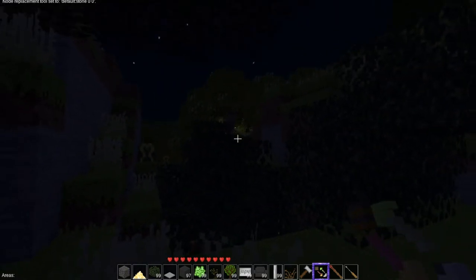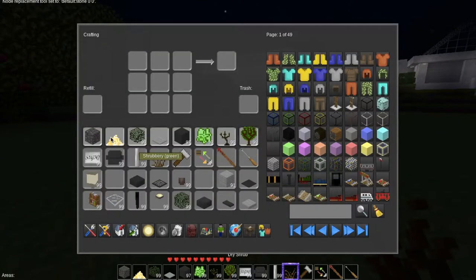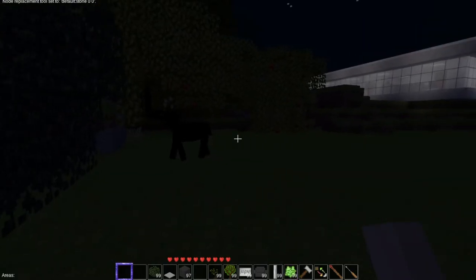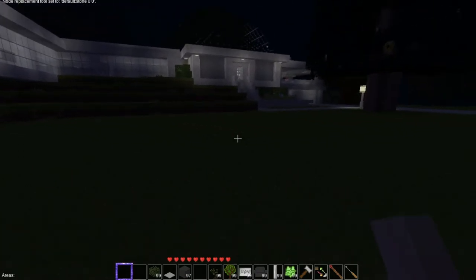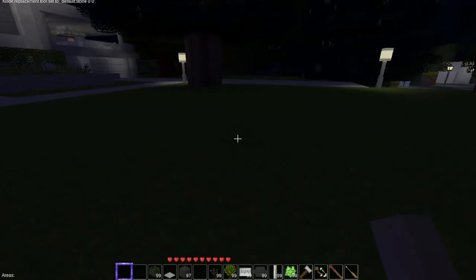I am using the heck out of that replacer tool. There's a couple more over there. Those are the lights from the apple orchard — that's glow dust. Hi, Mr. Horsey — no apples today, I already tamed you. So that's a look at the new nature house. I like everything about it.